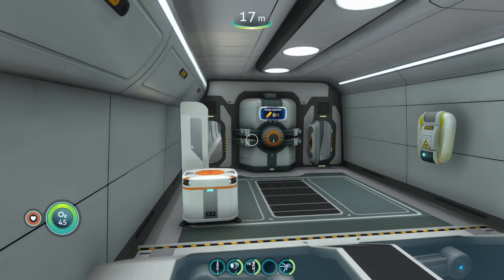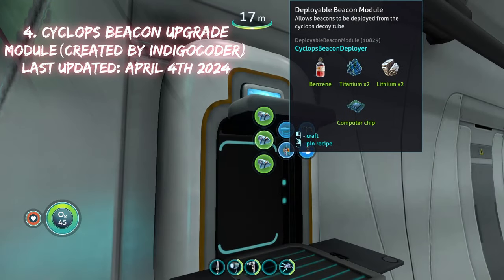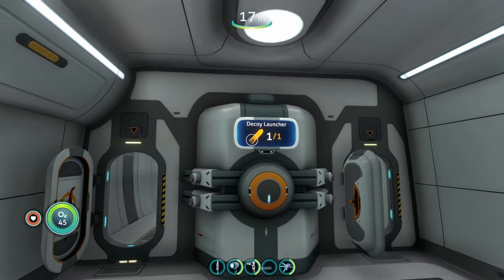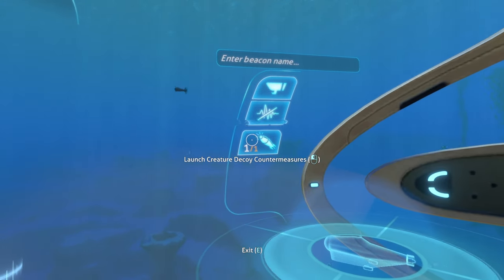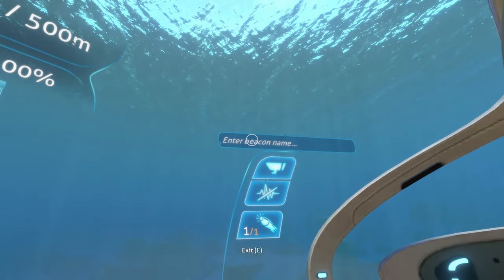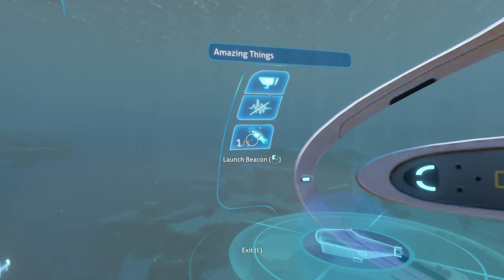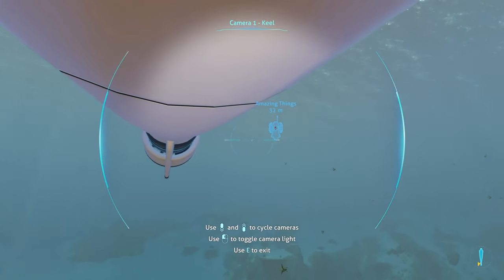Our next upgrade module mod is the Cyclops beacon deployer mod. We have our deployable beacon module — allows beacons to be deployed from the Cyclops tube. We make this, and now that we have the upgrade module installed, we can open our little decoy tube and put a beacon inside. We can put both beacons and decoys in now, which is cool. Looking to the right, we have our creature decoy countermeasures, and above it we can also rename the beacon. Let's name it 'amazing things.' Our beacon is titled 'amazing things' — we press launch and there it goes, beacon deployed just like that.